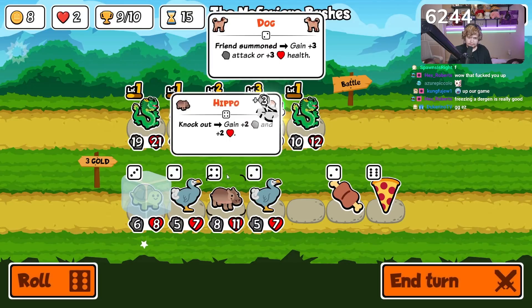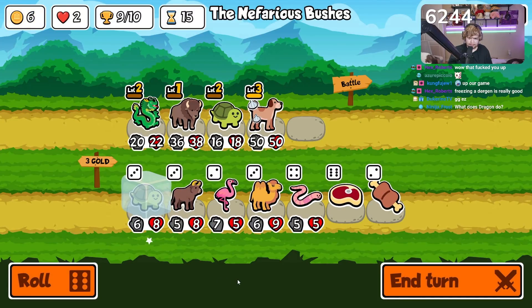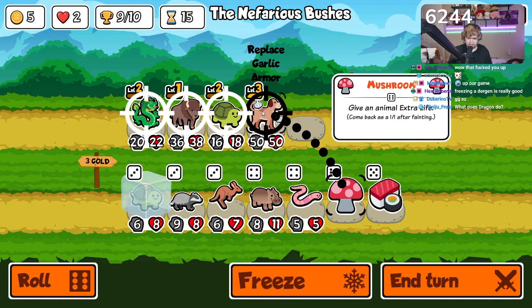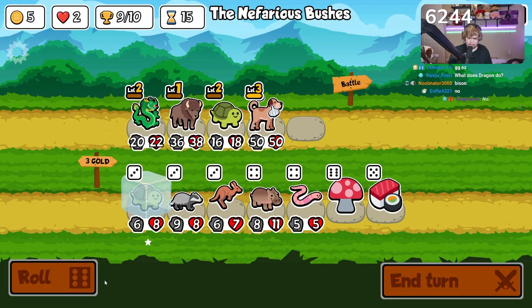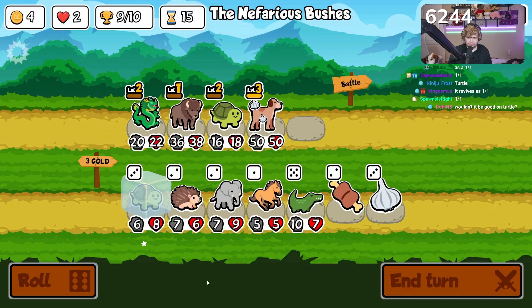We buy. I think we roll here first. Don't really care — we're never gonna level three the dragon anyway. We roll one more time. Give an animal an extra life. I think this is better — actually no, because a lot of times with summon builds it's just way better. Would it be good on turtle? Melon armors don't stack unfortunately. Freeze and roll one more time to see if we can't get a better unit.